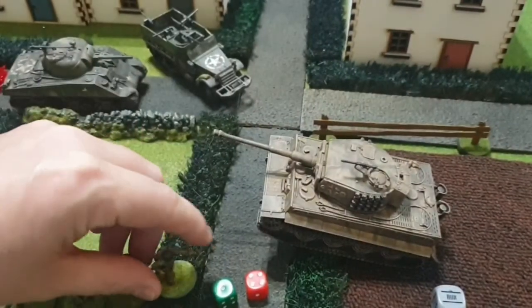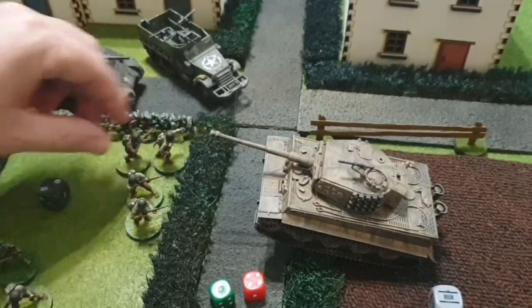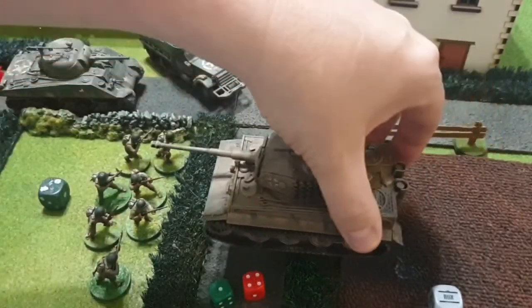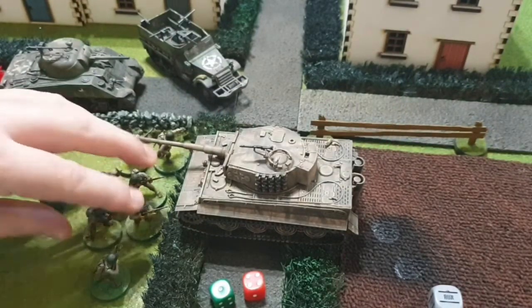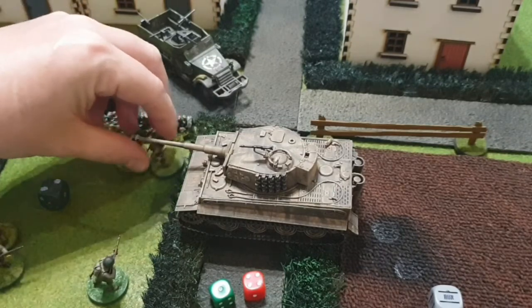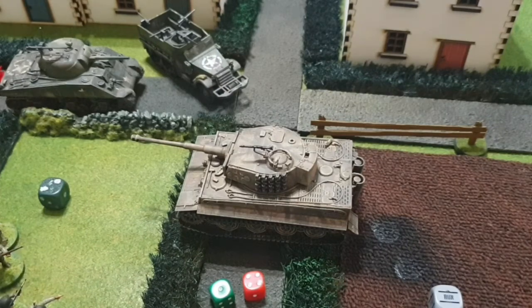If the troops fail their morale test, the tank comes thundering at them and they are basically wiped off the board. Their dice goes to the Germans as a point, and that's basically it with tanks attacking troops.